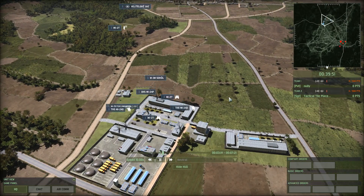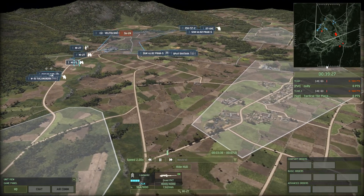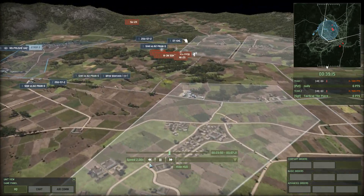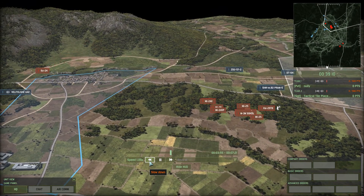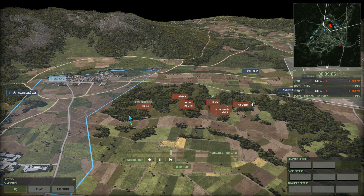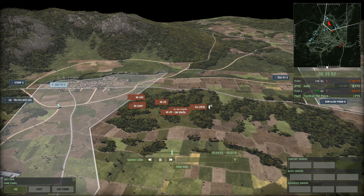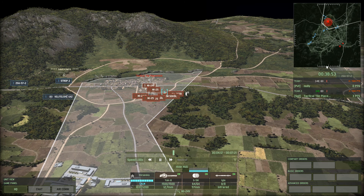Both sides are going for the tactical outplay this match. Nollie is going around the bottom with his helicopter outplay, while Tactical Tile is more direct — attacking straight through the middle. He's got an SU-24 shooting down some units. Nollie's UAZ is caught in the open; he moves it back — a smart move, as it could have been a race to collision between both outplays.